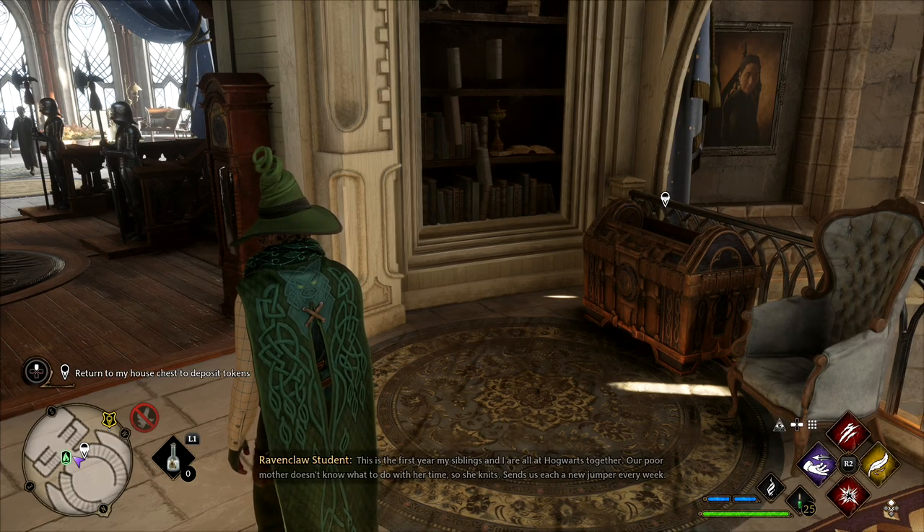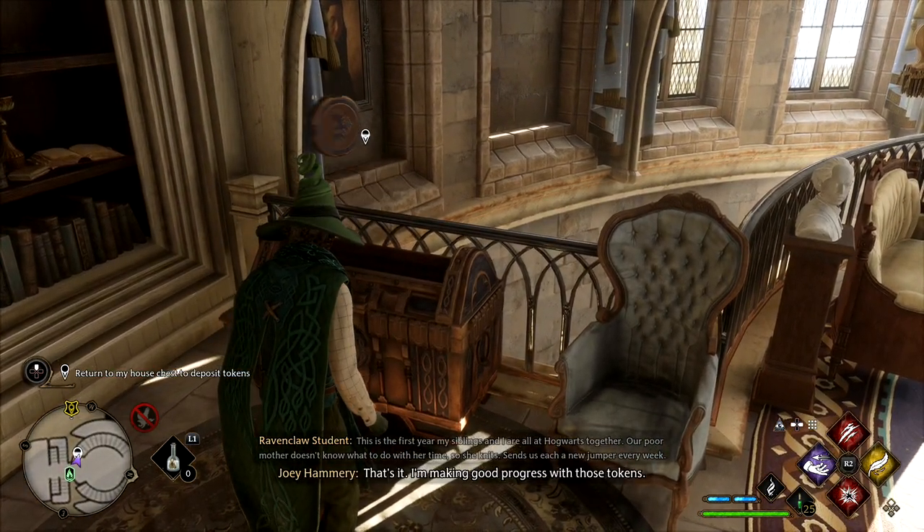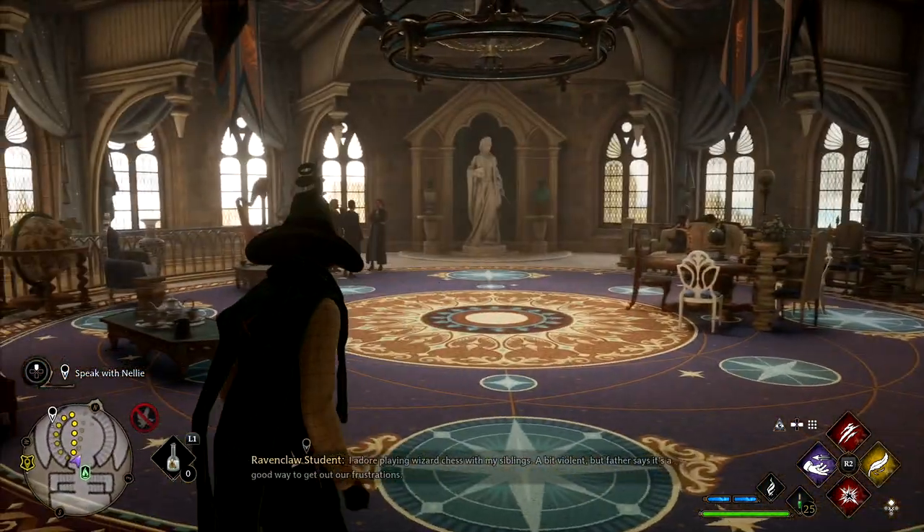Which means all that's left for us to do is return all of the tokens back to the house chest. Get all of those shoved in, and then we get our reward, which is basically a house skin. Speak with Nelly and we can get the quest finished.